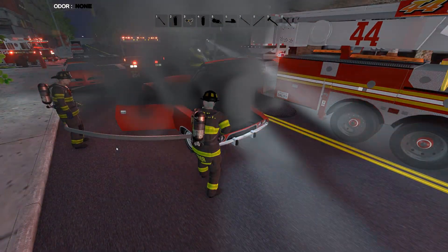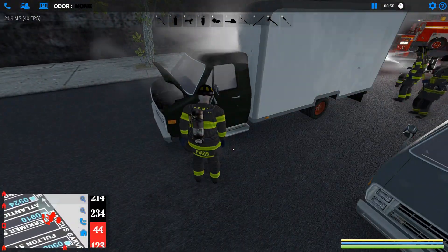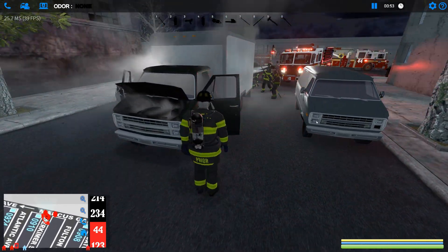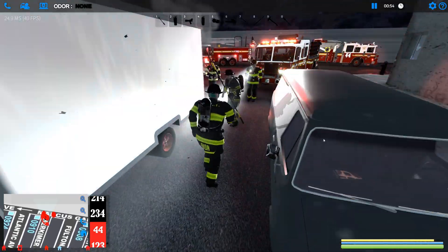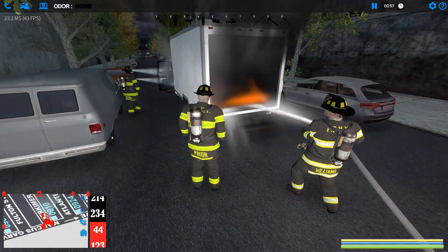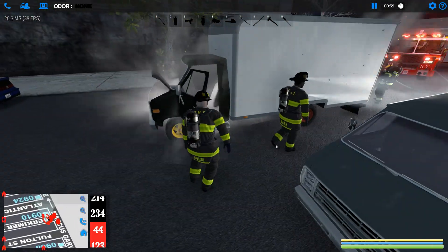All vehicle fires now utilize the new fire system. You can open the doors, trunk, and hood of cars by left-clicking the door. Fire can hide in the trunk, hood, and inside the car. Car fires are more difficult now as they spread through the car, and it takes longer to put out.